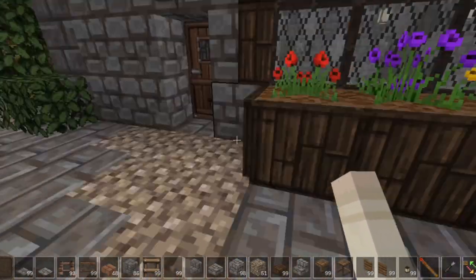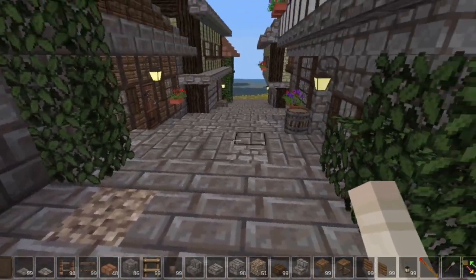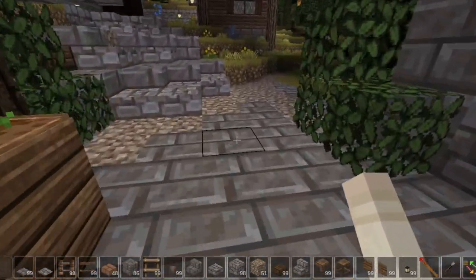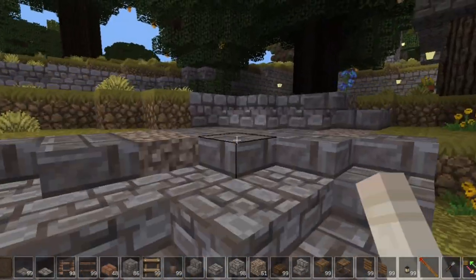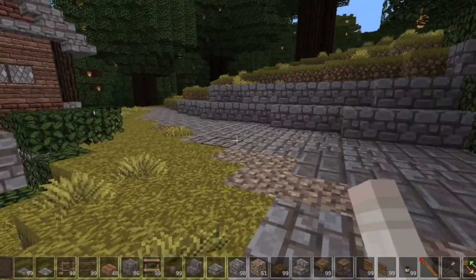You can tell the weathering of the stones and the road, the gravel. Then you come back here and there's going to be a path that goes down to the back. Here's another house, and you've got another path leading off in that direction.